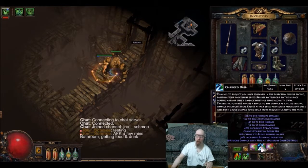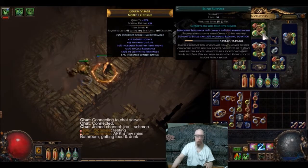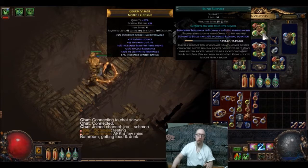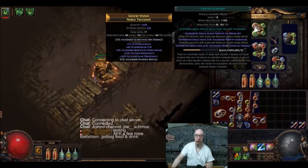Her movement and teleport ability is Charged Dash with Blind Support — this is a recent addition and I find it very valuable. It basically means I can last 50 percent longer provided the effect goes off, along with Faster Attacks and Fortify.